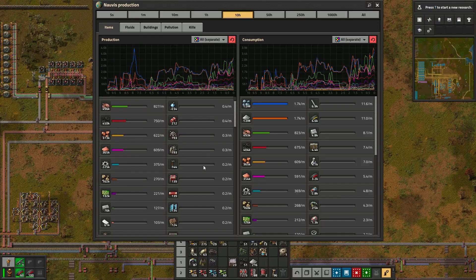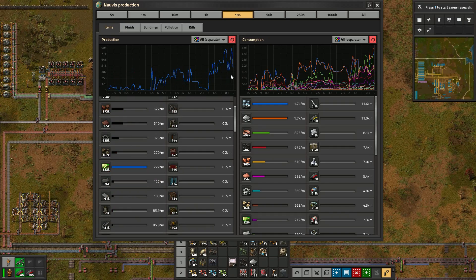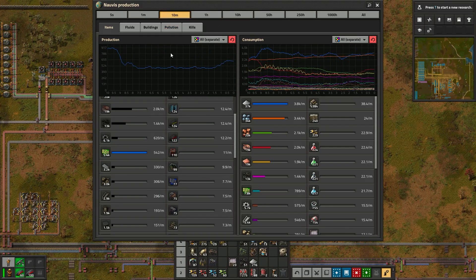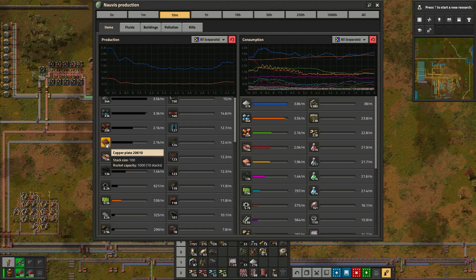The production panel is also a really important tool for troubleshooting. In it, you can look at the production and consumption of specific resources over different periods of time. For example, I can identify that green circuit production has dipped recently and then look at the components for green circuits to start identifying where the problem might be.